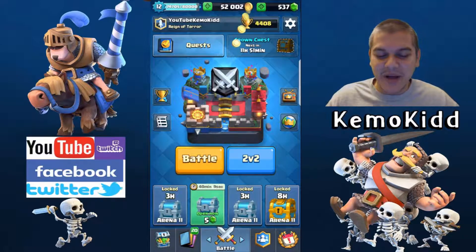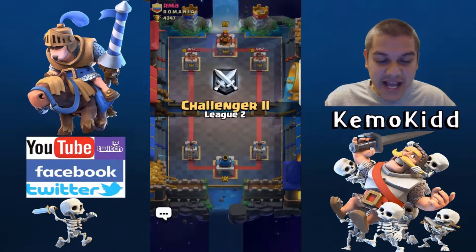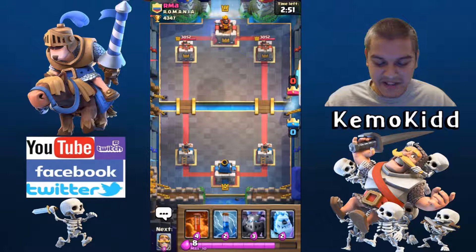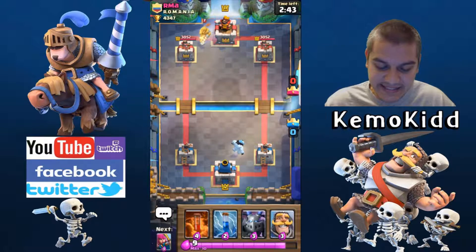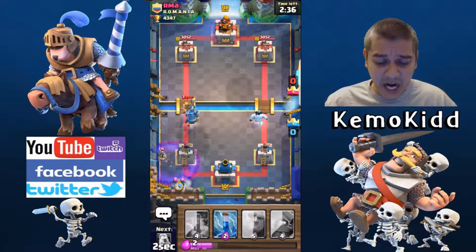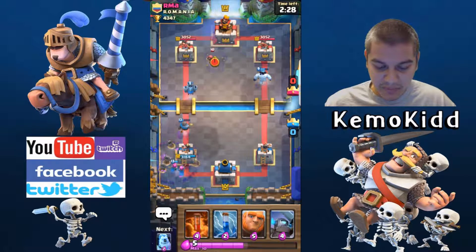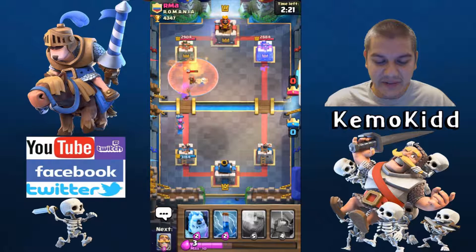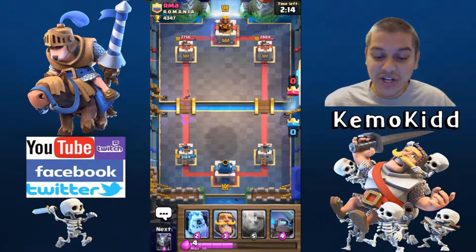Now let's get into a live battle — we have RMA from Romania. Not a great starting hand for me. I drop on one side and he's got a Knight going crazy on the other side. I stop that with my Mega Minion and Knight, Archers in the back to take care of Skeletons. I could use Poison for that but instead I Poison this Wizard — get some value as he stops to shoot and hangs in that Poison. Archers clean up the rest. Good to know he has Graveyard this early.